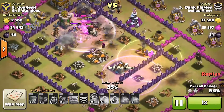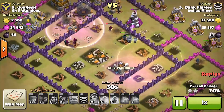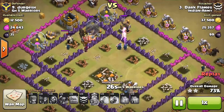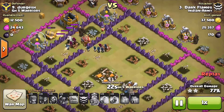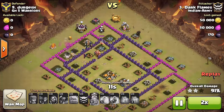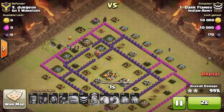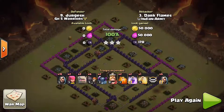As you can see, he used all the spells as well as the king's ability in the center. This is key for the GoWiPe attack strategy. The first point is to get a path cleared to the core, which can be achieved by spreading out a few wizards to the side and then using a raged wall breaker to open the wall.